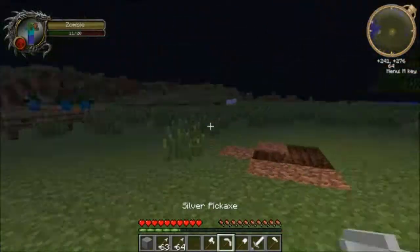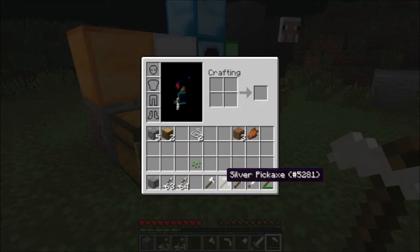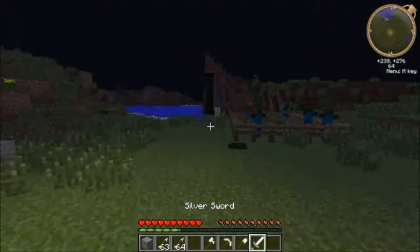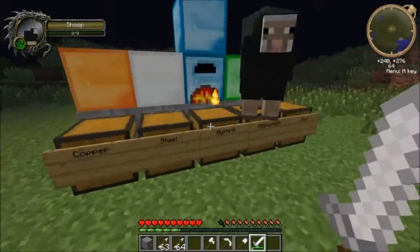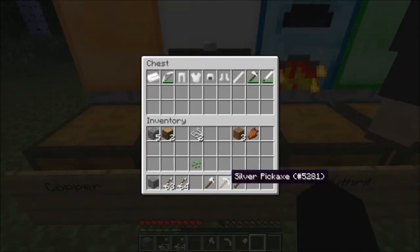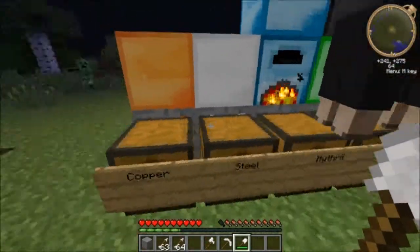I don't know what the silver rod does. Regular old hoe. They all have a good amount of durability - I think they all have 250 durability. The sword does two and a half hearts of damage - pretty bad, that's as good as stone I think. Then the shovel - kind of as fast as stone maybe.